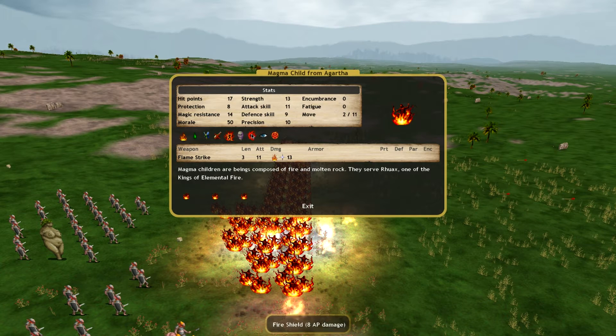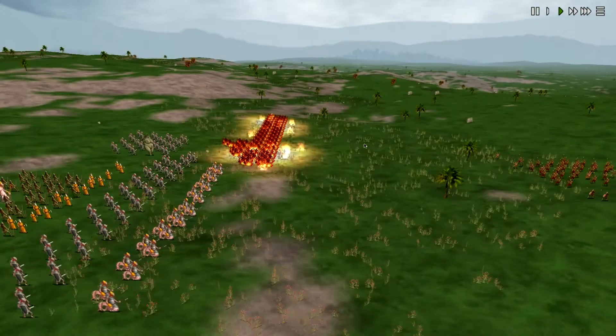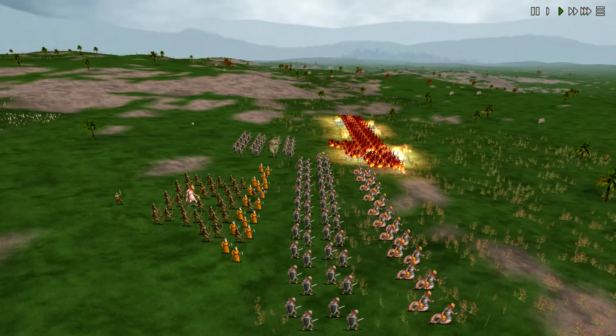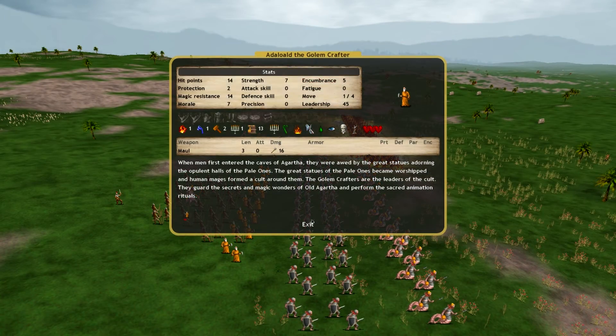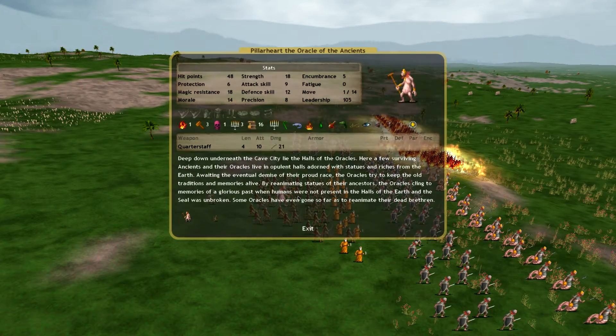And then of course I got that fire shield — so any units attacking it are going to get just totally crushed by it. What kind of movement do they have? 11. Pretty much like a normal unit. And then he's looking at like maybe 10 or 15 Golem Crafters.